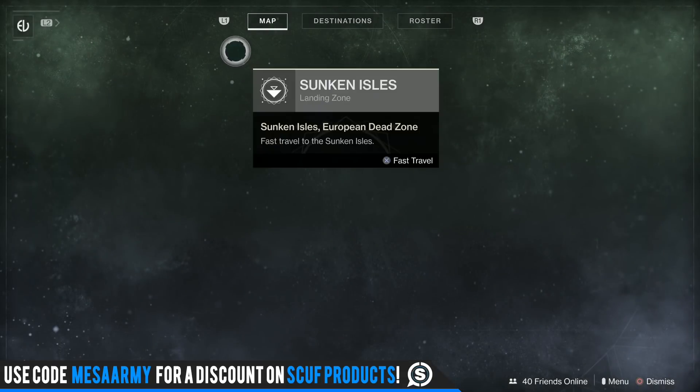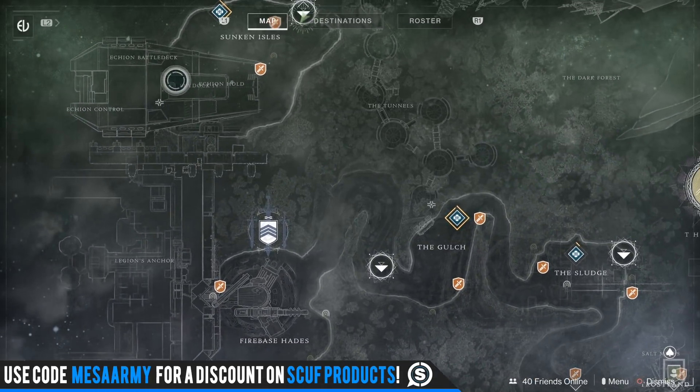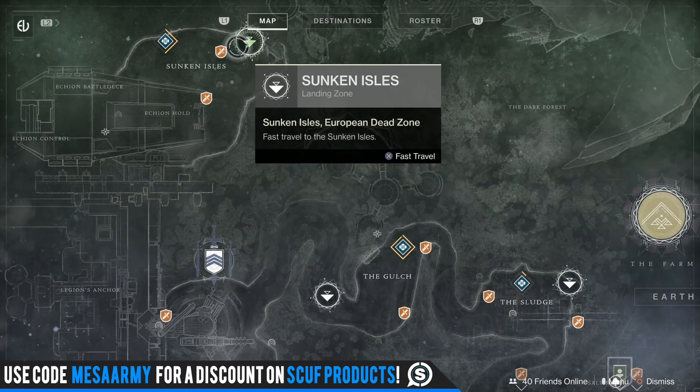You want to fly into the Sunken Isles landing zone, and then make your way over to a Lost Sector called Sky Dock 4. I'm going to let the footage roll out for the new folks on how to get there.